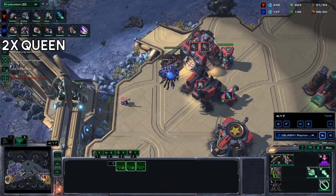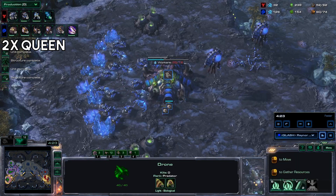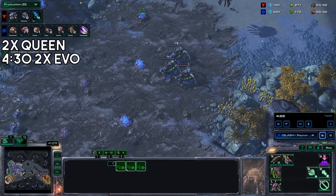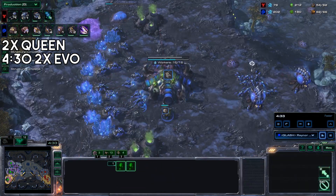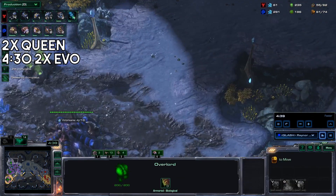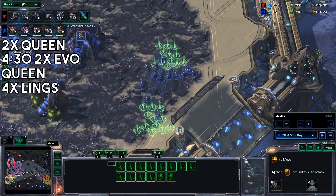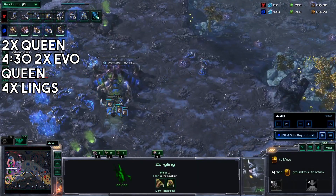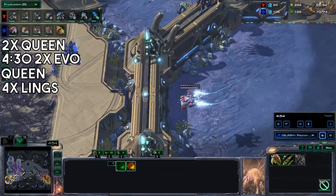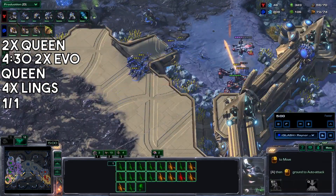Another queen. Another queen. Two evolution chambers. Another queen. A few more lings with all your drones. Start up plus one plus one for your melee.